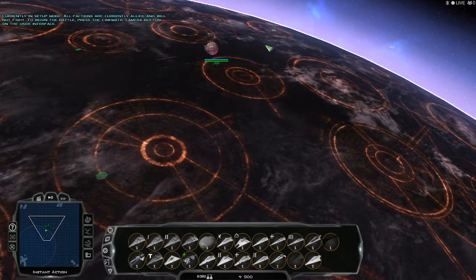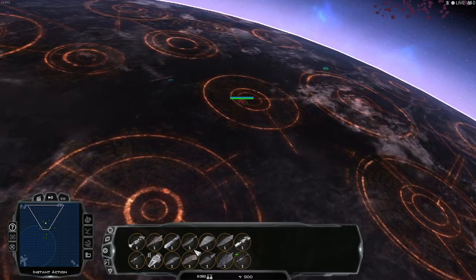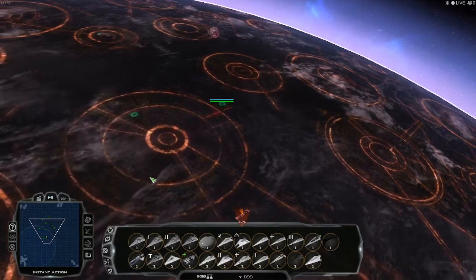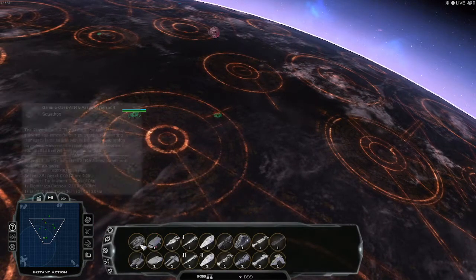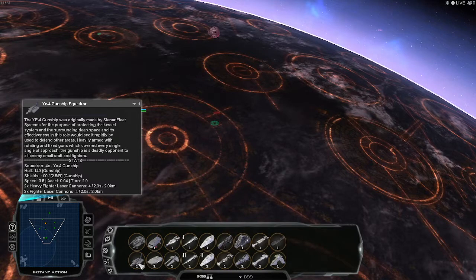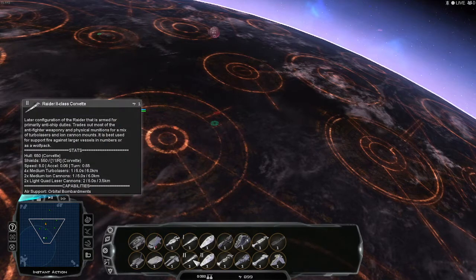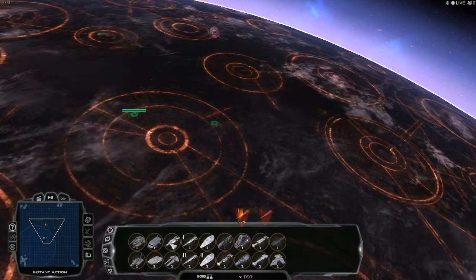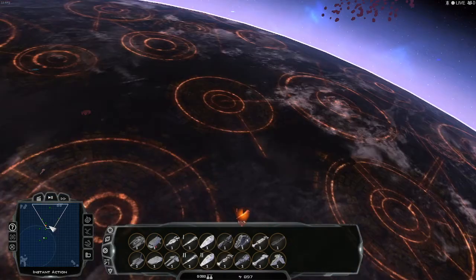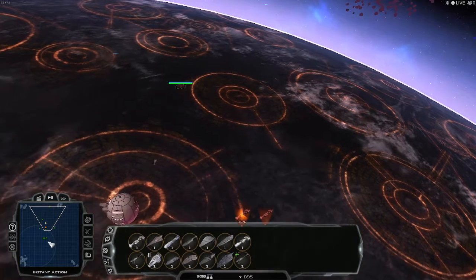So the first ship we are starting out with — we are going to start out with the smallest vessel. The smallest vessel is here, not the greatest. We are going to drag two more CR90-class ships.